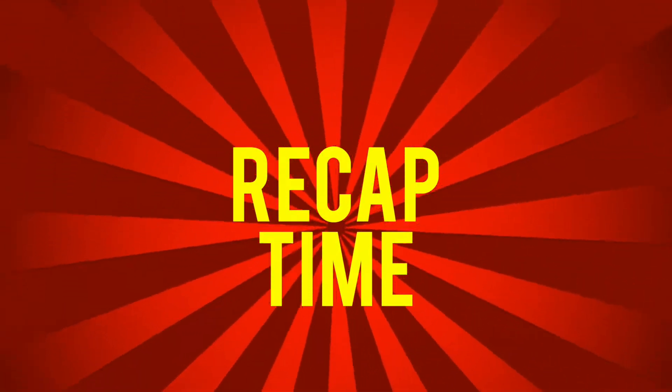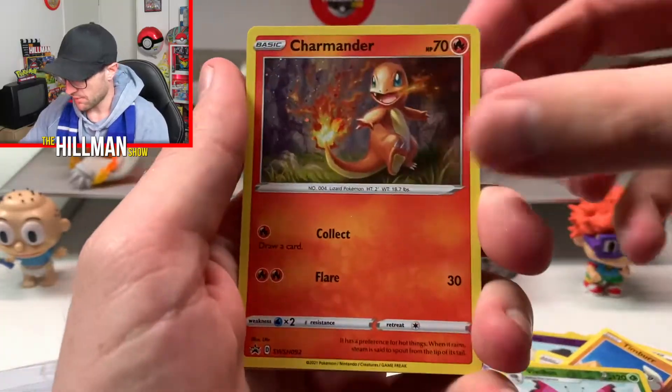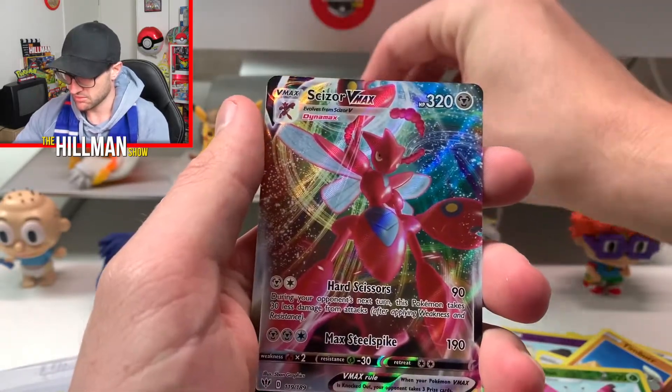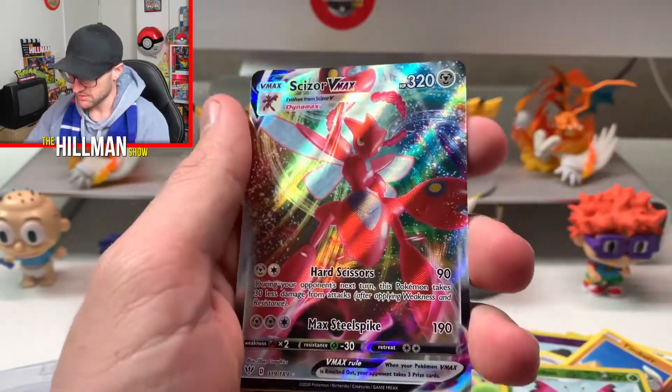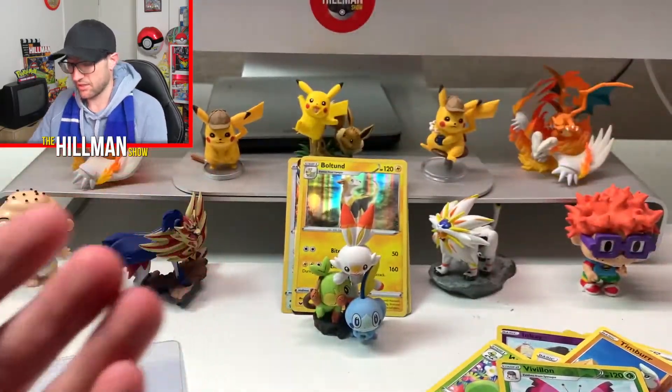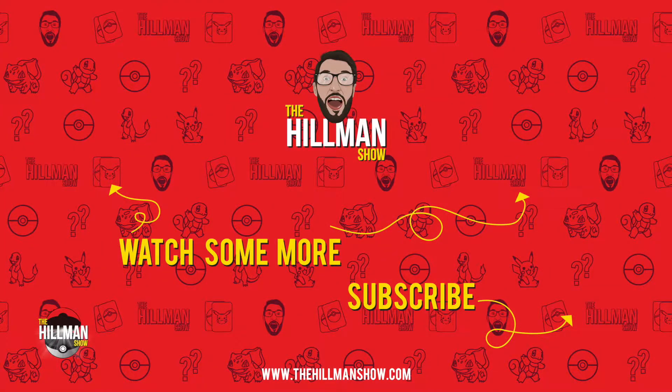Quick recap on today's video: we've got the Charmander promo, nice. Snorlax promo as our big hit from the Chilling Rain blister. And the Centiskorch VMAX from the double blister. That is it for today guys — thanks for watching. Consider subscribing. If you haven't checked out the Krispy Kreme donut video where we checked out the donuts, I'll link it at the end so stay to the end and have a look. And remember, take it easy.